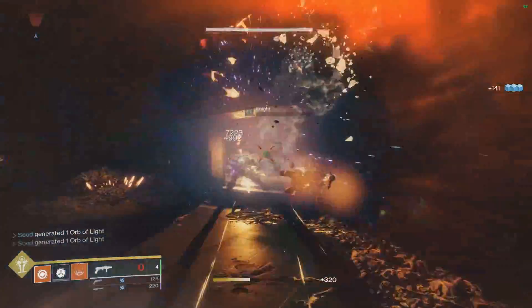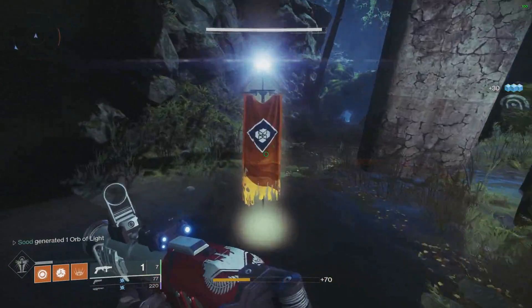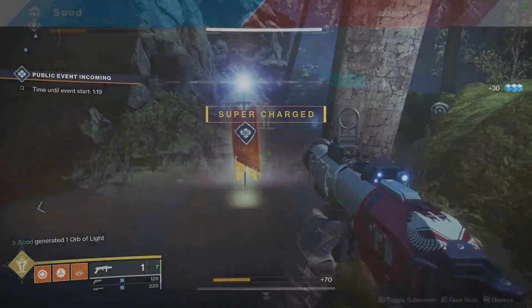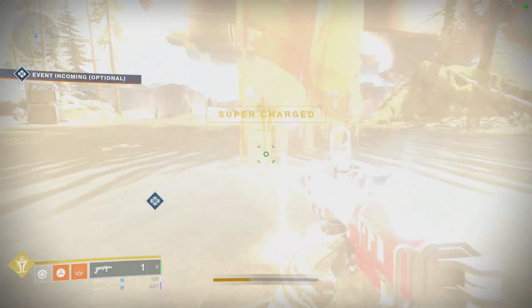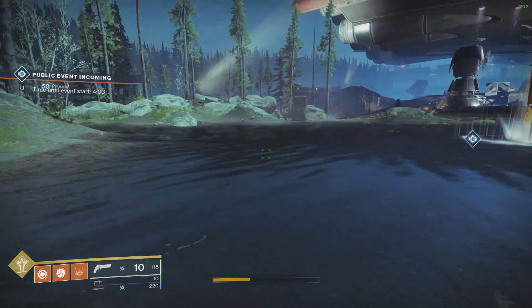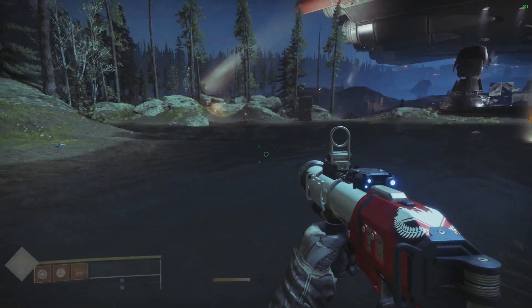It is a breach launcher which only has one bullet per mag. Let's talk about the ammo reserves — normally it only has eight, but with one Grenade Launcher Reserve perk it goes up to ten, which is two more grenades, a decent amount. Unfortunately Sood does not have a class item with Grenade Launcher Reserves, so I cannot see how many it would hold with two, but I'd imagine eleven or twelve.